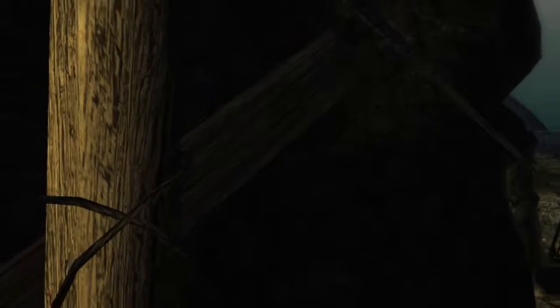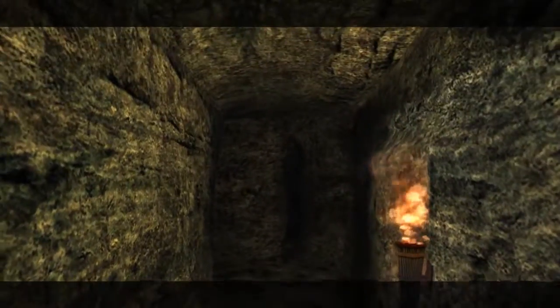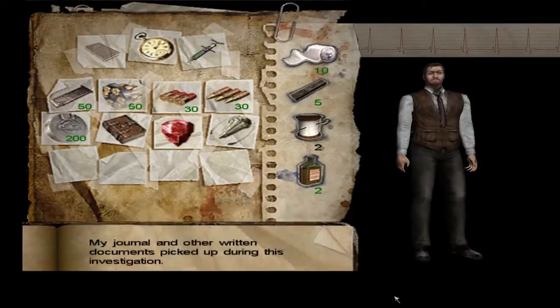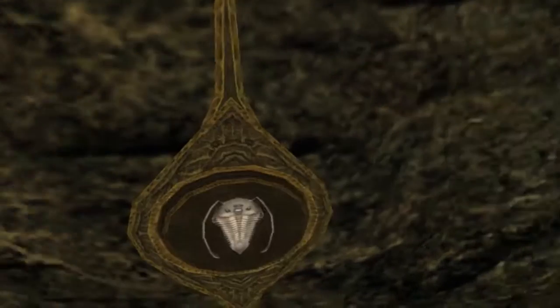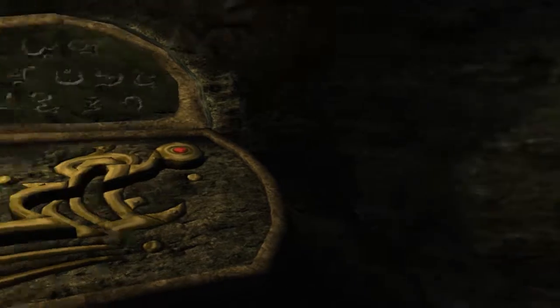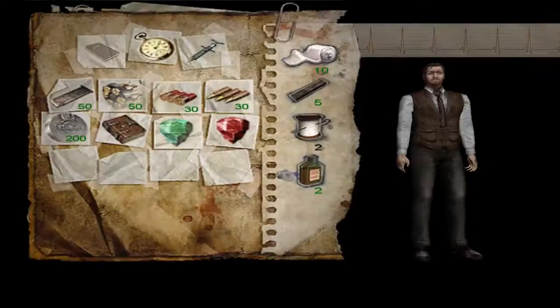I'm curious — what is the point? There's gotta be some sort of point. It appears to be a map — you need to press a button to activate the sequence. Approach and push the button. I think I've activated some kind of time mechanism. The gem doesn't go on this pedestal. Do I jump across to that ledge? That's it? You're supposed to just jump across to the ledge?